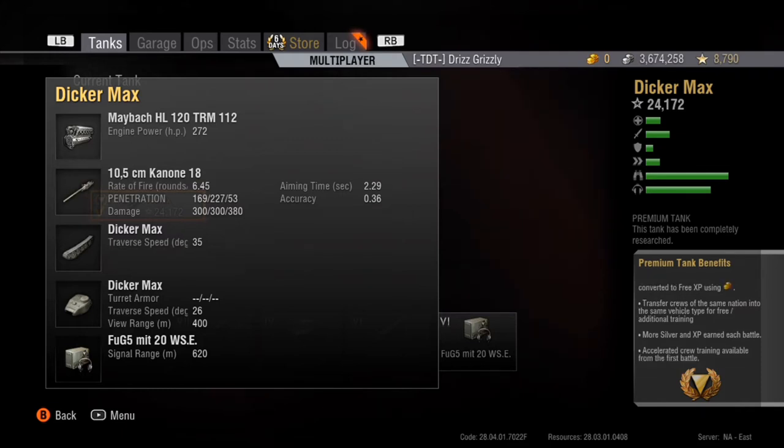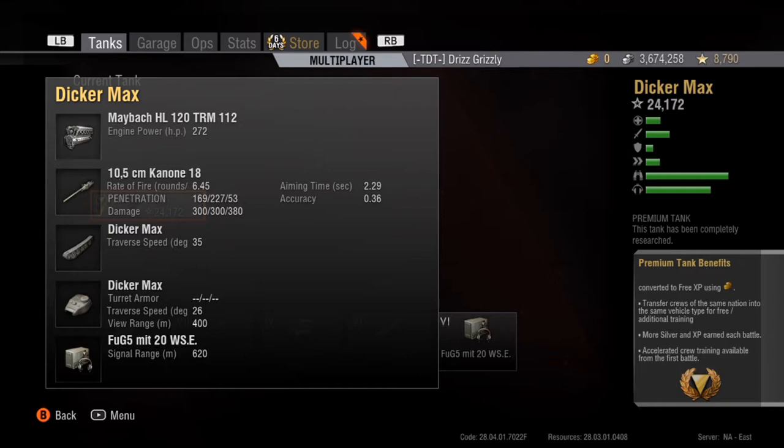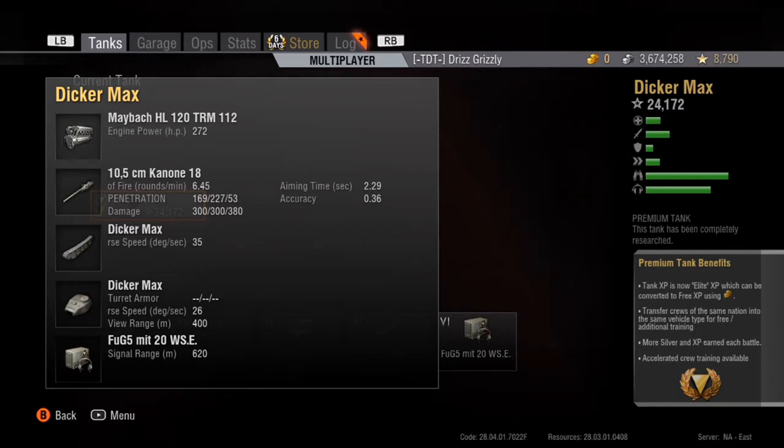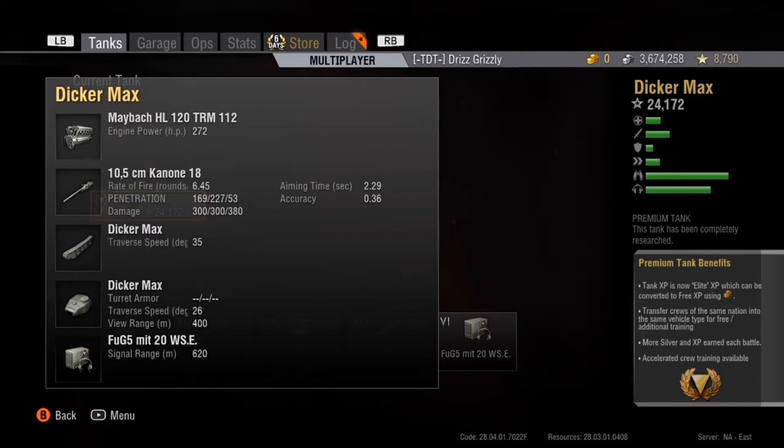The aim time is a little long. The accuracy is fairly decent at 0.36, but as you can see in the replay I'm going to show you, it doesn't seem to bother this tank too much. This gun will troll you sometimes because 300 is an iffy number at tier 6 — you're never sure if you're going to one-shot that artillery or not. But I really think this is a pretty decent tank.